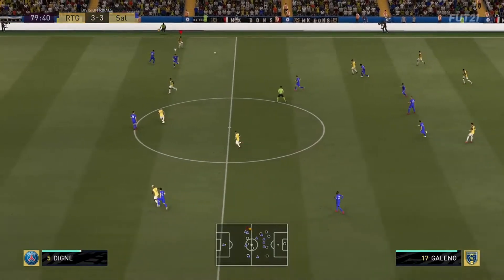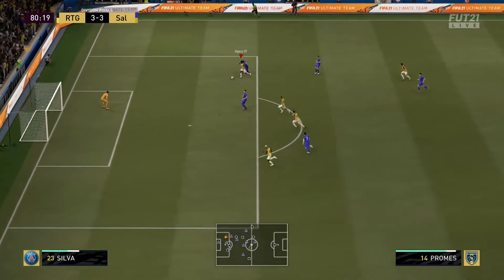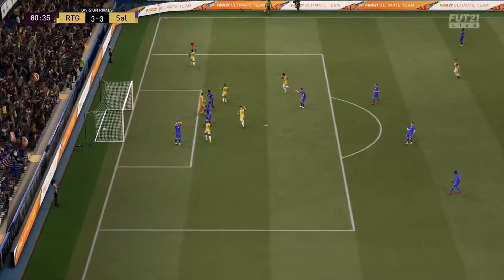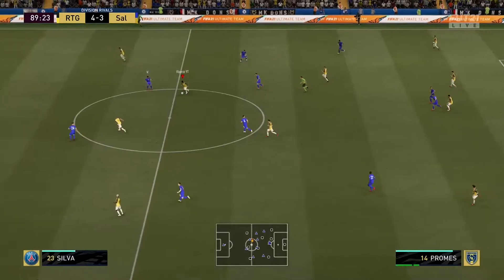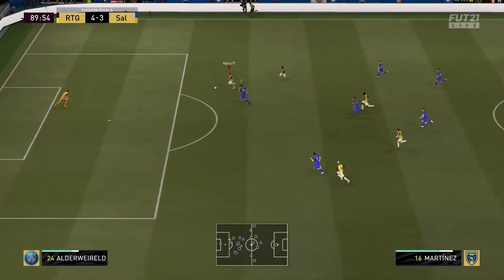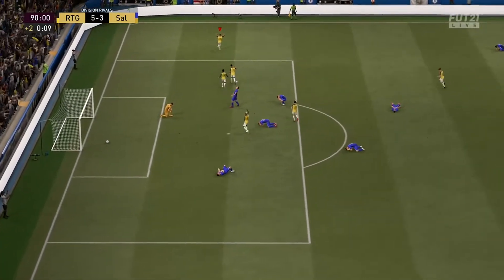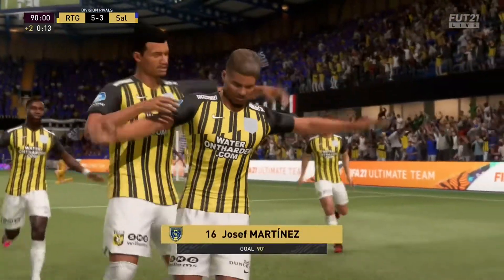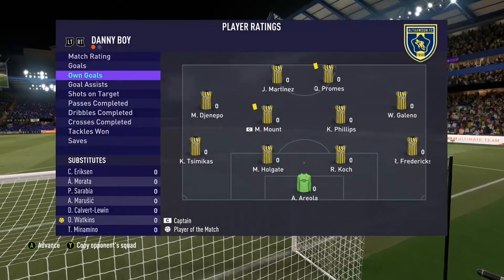Good tackle there from Holgate. We've made our subs — Galeno finds Promes. Promes cuts inside, good finish. 4-3. Can we see the game out? We win the ball back. Promes finds Martinez, who breaks away and puts it away — far corner. 5-3 in the 91st minute. Some celebrations from myself, and that is how the game ended — 5-3, a nice win to start.